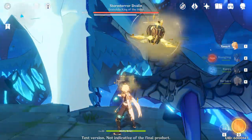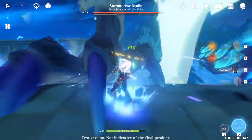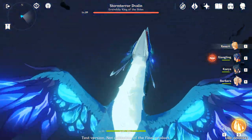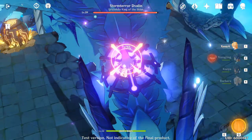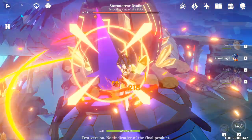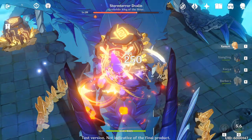Be very careful here — he's going to beam up. Pop some ultimates whenever possible and try to do as much damage as possible to change phase. Whenever he does this, hurry up and climb on top of his neck, then pop whatever you can to do as much damage as possible and really benefit from this damage phase.